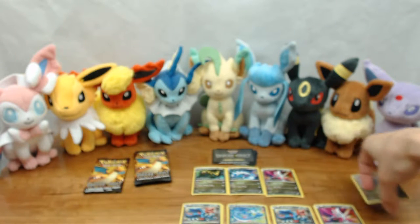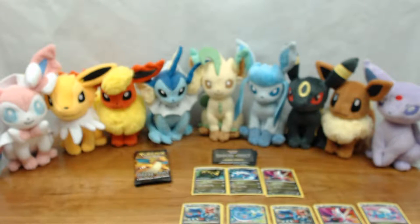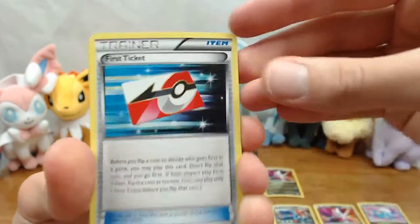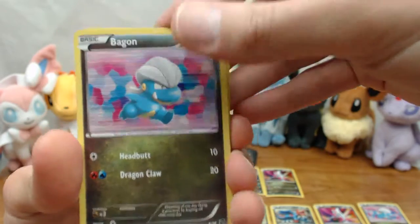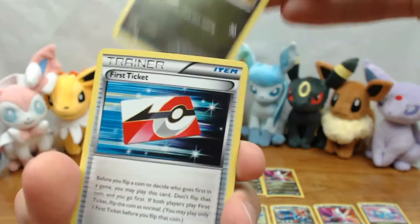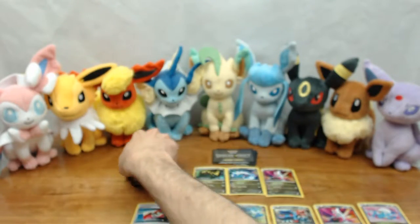Let's get these stacked a bit better so we can keep track of them. This is our third trainer card — the ticket. Super Rod, Bagon, Dragonair, and Axew. There we go, that's another pack. Now we're down to our last stack of three.